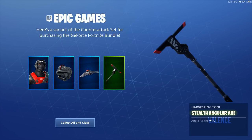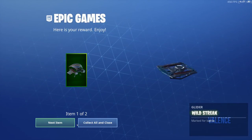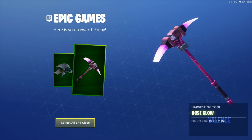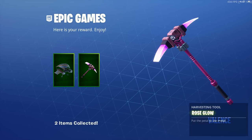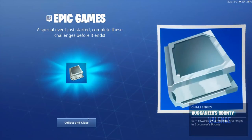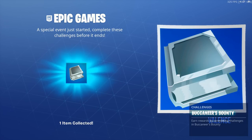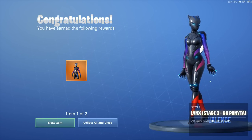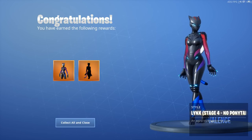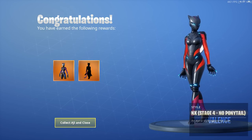Let me know what you guys think in the comments below. We're going to collect it all. We got a glider and a glowing pickaxe — I think this is from the Save the World set because it matches those skins. We also got new challenges for an event, and extra styles for the links with no ponytail. That's cool.